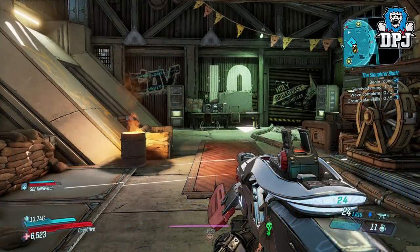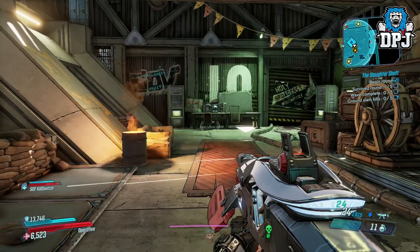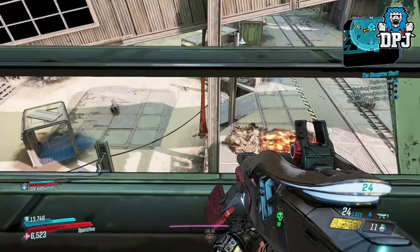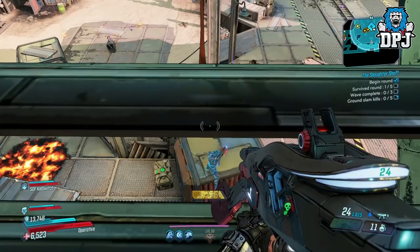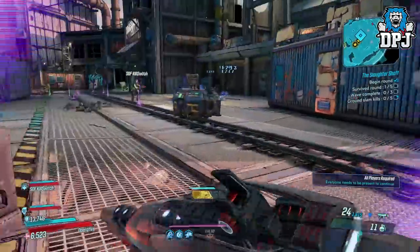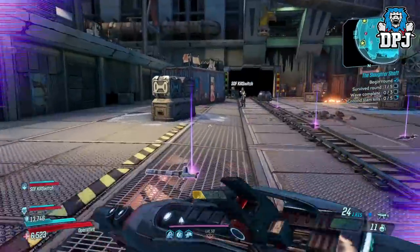Upon death, grab ammo obviously — you may as well load up while you are here. Then head up into the sniper nest, as I call it. These windows — these are what you need. Now you have to do this right or it won't work: climb about halfway up, look slightly down as I do on screen now, then pop that Digiclone. When popped, swap places with it and boom — you are back in the arena. Basically allowing you to self-res.